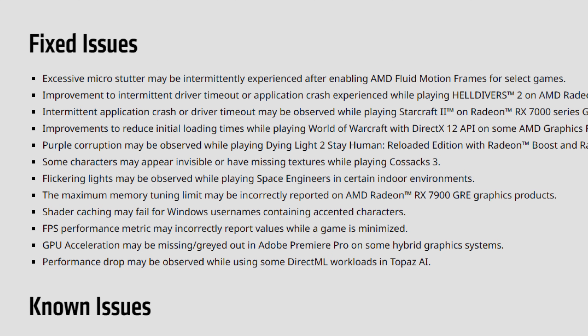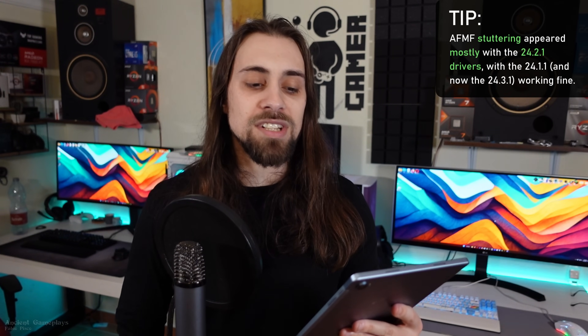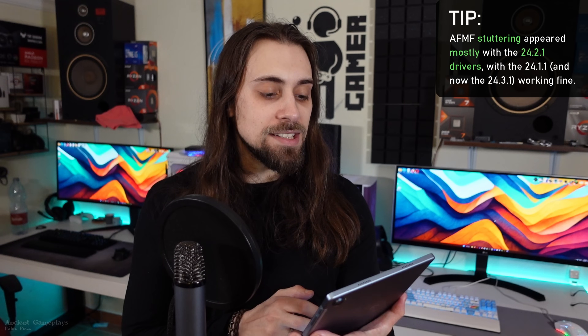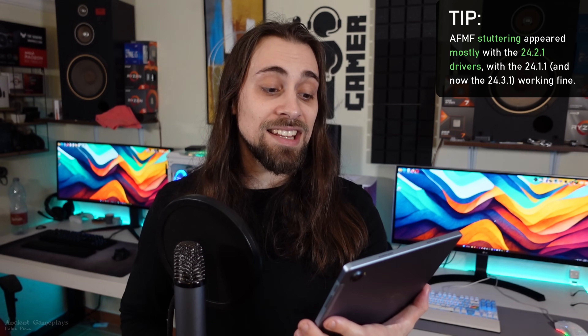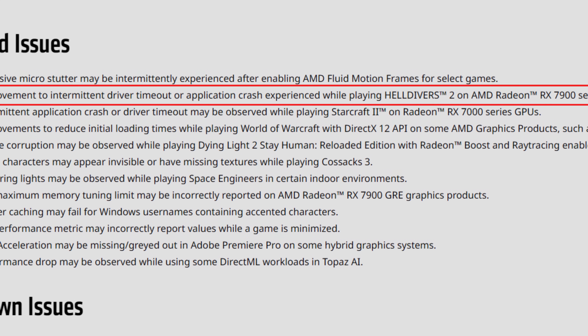As for the fixed issues, there are really a lot of them, which is very good — especially for people playing Helldivers 2. The first fixed issue is excessive micro-stutter that could be intermittently experienced after enabling AMD Fluid Motion Frames for select games. This was an issue present in the 24.2.1 drivers, and it seems we now have a fix for the excessive micro-stuttering with the previous drivers.